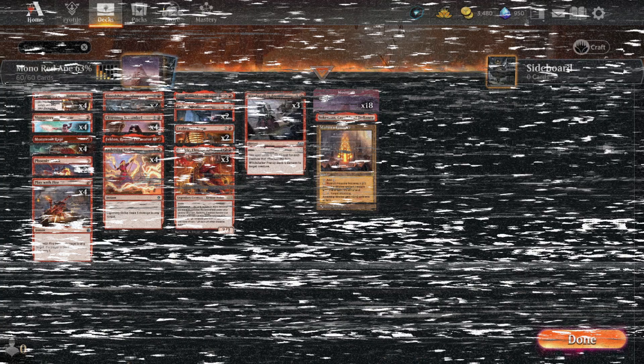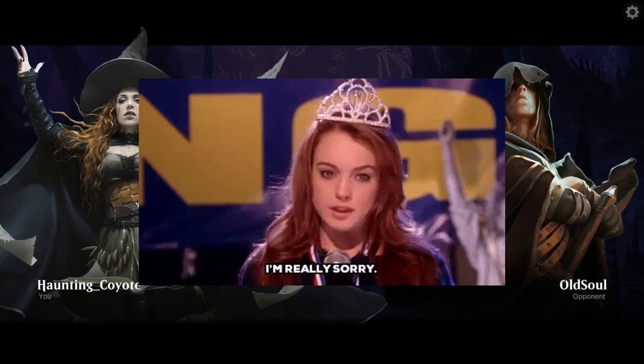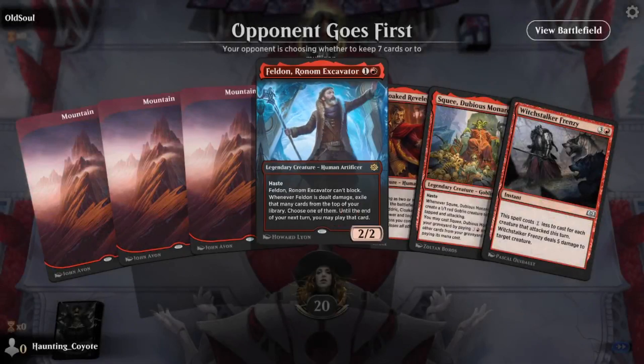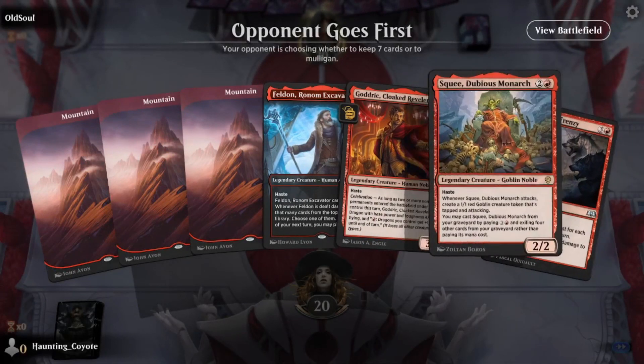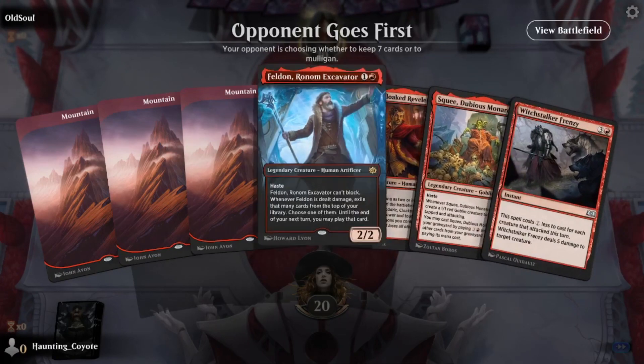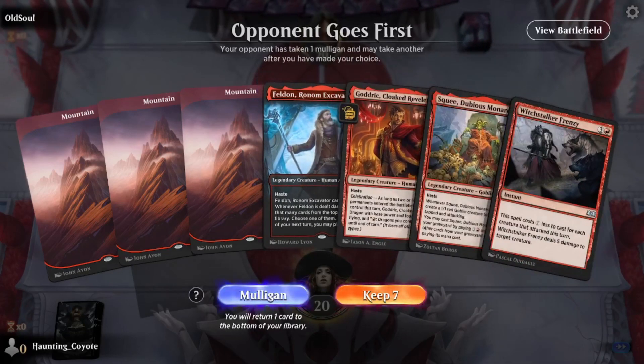Without any more talking crap about mono red, I'll go ahead and shut up — let's throw down some cards. Our first opponent: Old Souls. I'm very sorry, I hope you completely dumpster me. Let's think like a mono red ape — I don't think we keep this hand; not enough burn.